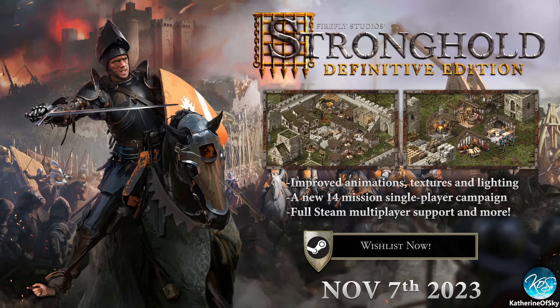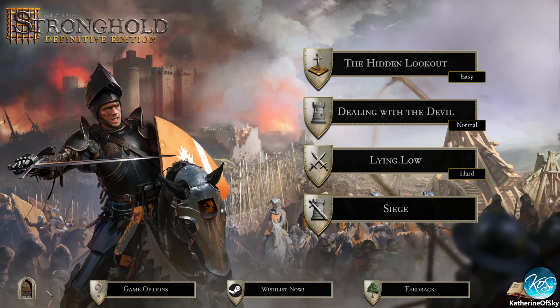You get the screen here telling you about the stuff. Improved animations, textures, and lighting - it's very obvious when you start the game, there's a slider that shows you. Also these hands are not very obvious - I think they should maybe have some highlighting or drop shadow on them. So that is the very first mission. Let's go ahead and do Dealing with the Devil.